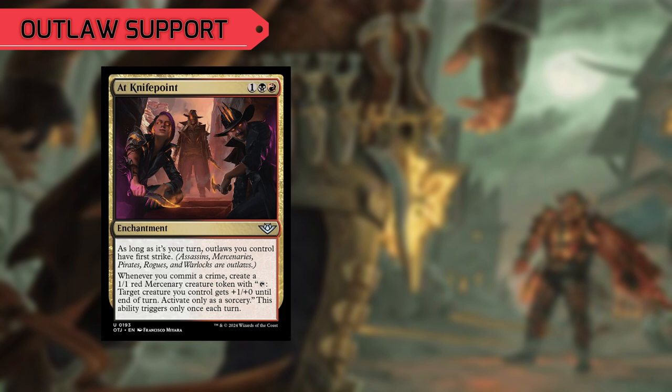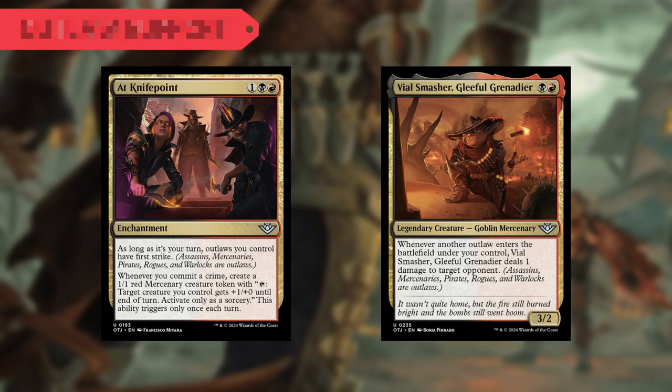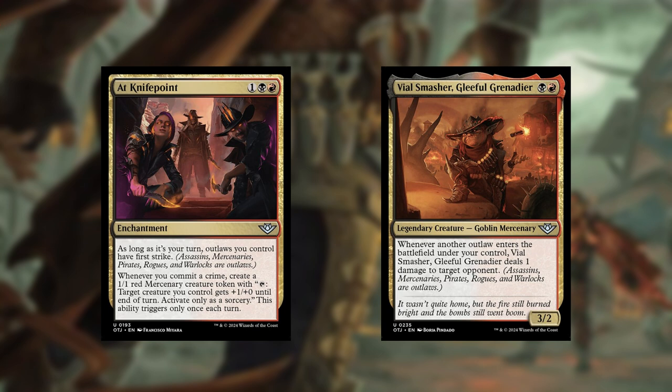With At Knife Point, as long as it's our turn, Outlaws we control have First Strike, and whenever we commit a crime, we get a 1-1 Red Mercenary Creature token once per turn. And thanks to Vile Smasher Gleeful Grenadier, whenever an Outlaw ETBs under our control, she can deal one damage to target opponent.